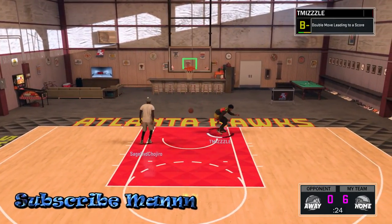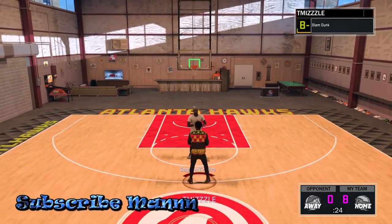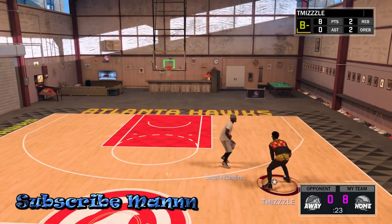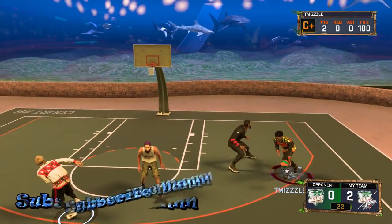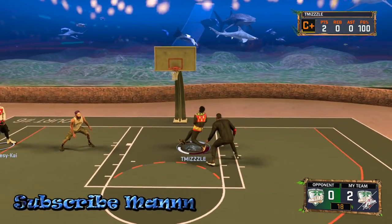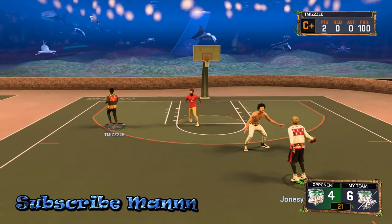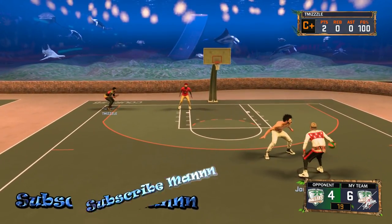You need at least one of these players, and preferably you want him to be the taller guard — not required, but preferred — because you want the taller ISO player to go against the center. As you can see in these clips right here, you see me cook the center. That's why I prefer two guards.